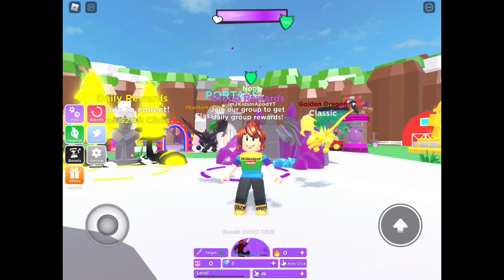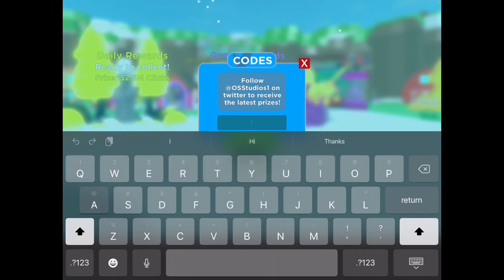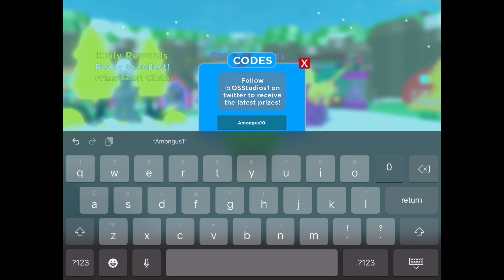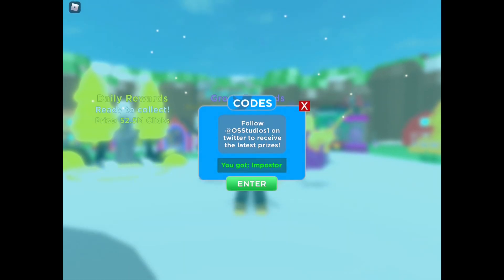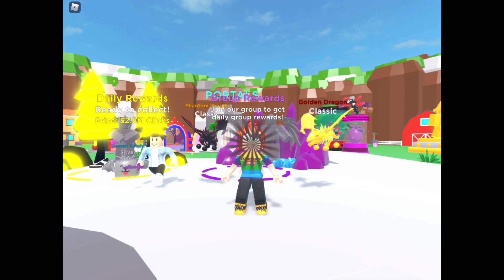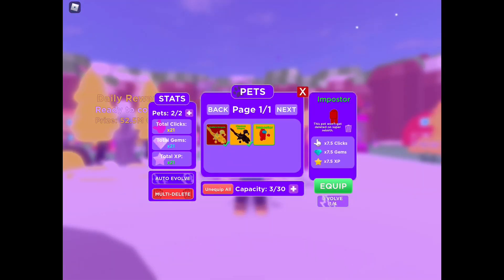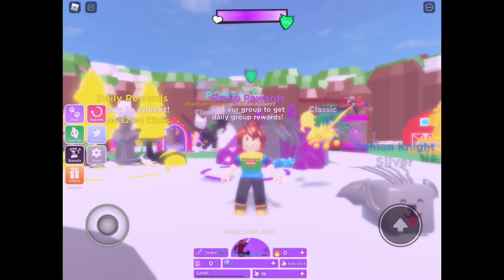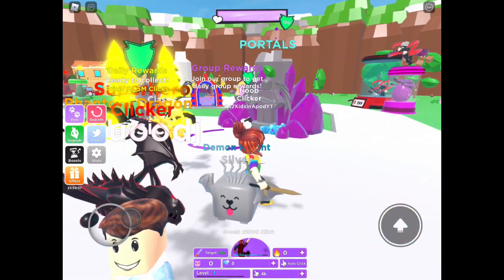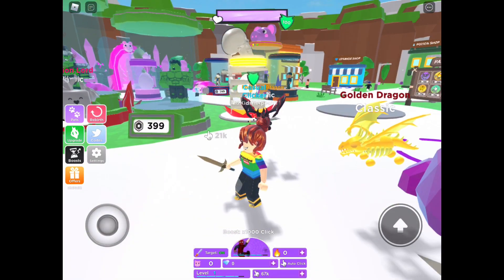The next code is A-M-O-N-G-U-S-1-0, 'Among Us 10'. Oh, I got an imposter! What is an imposter — is that a pet? Oh, it is a pet, look at that — it has a knife! Okay, that one has a knife on it, it's freaky. Where did it go? Oh, can I only equip two? Yes, I can only equip two, so the imposter won't show here.